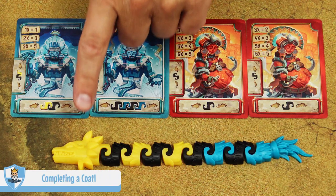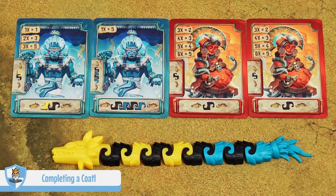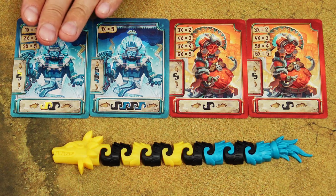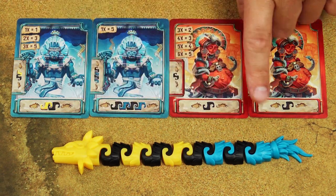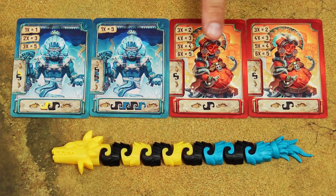To complete a Koatl, it must have a head, body pieces, and a tail. However, you must have at least one prophecy card fulfilled with that Koatl — you may fulfill up to four cards. You may never fulfill two identical cards with the same Koatl.